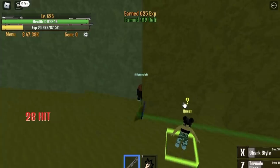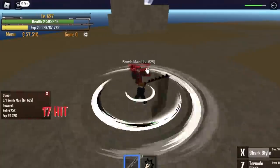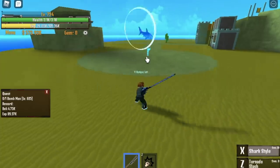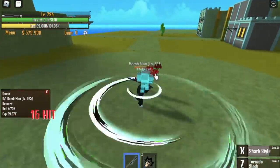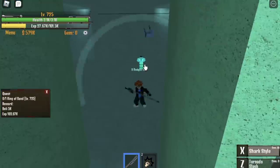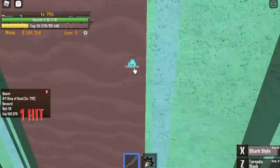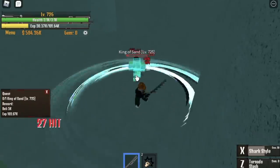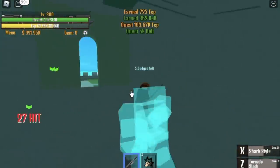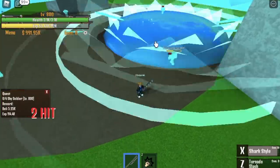When you reach level 625, skip the Candle Man quest and go straight to the Bomb Man — two skills and you're good. Do this until you reach level 725. At 725, defeat the King of Sand — it's a bit harder because the mob's skills are harder to dodge, so just be patient. When you finish this you'll be reaching level 800, and we're going to the next island: Sky Island.